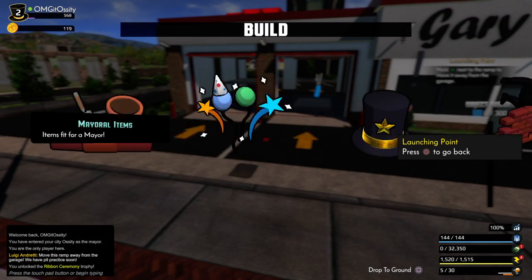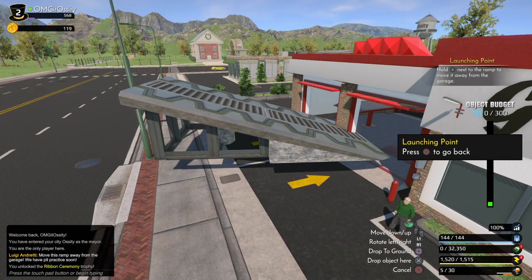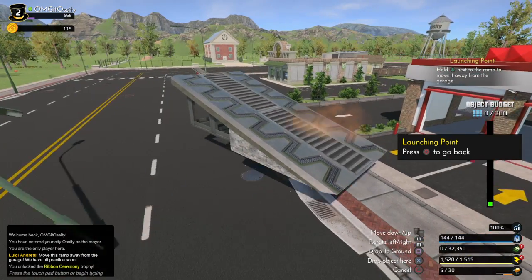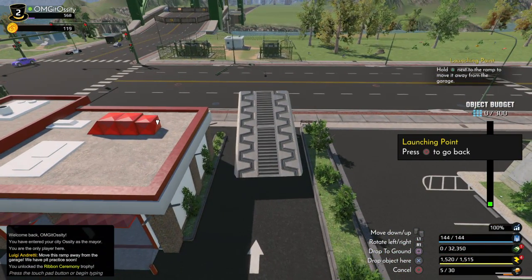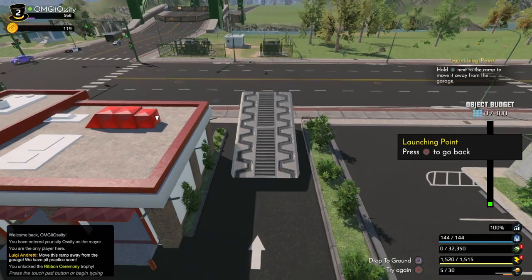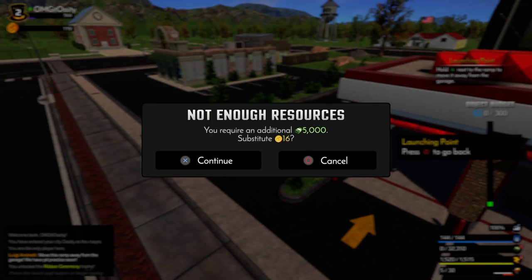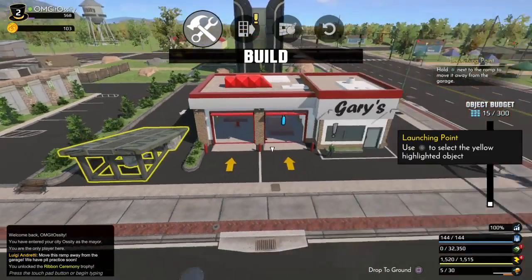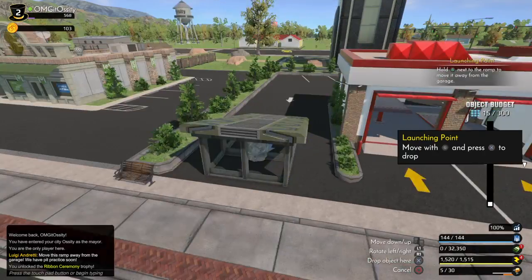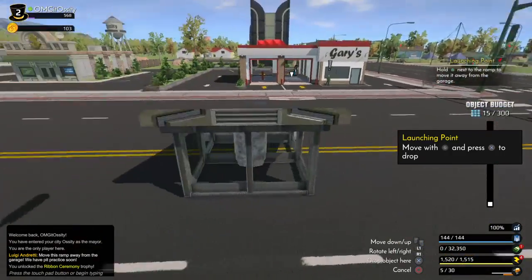Objects, Objects, Build — build the thing and then I'm gonna move it. Okay, so I'm gonna rotate it. Drop object, accept. I'm gonna move it. Where does this guy want me to move it to? Where the heck do you want me to put it, sir?